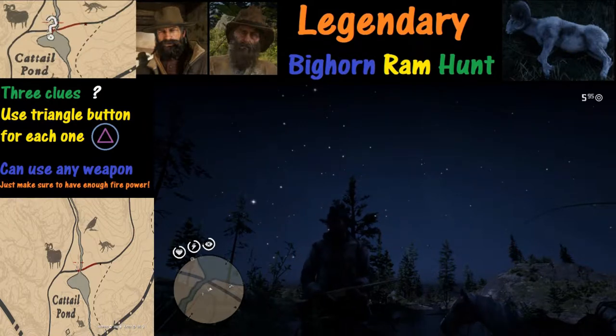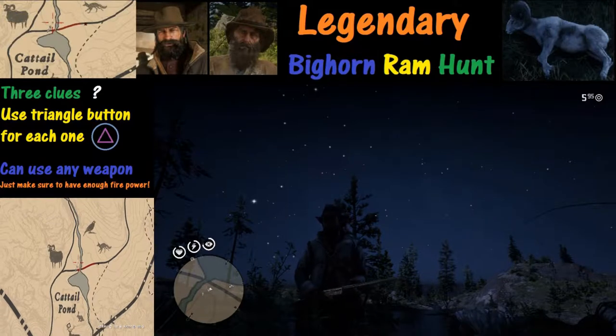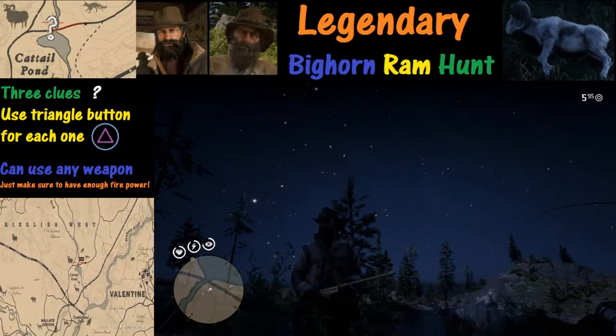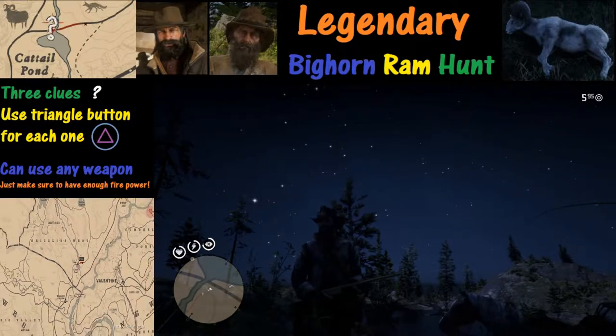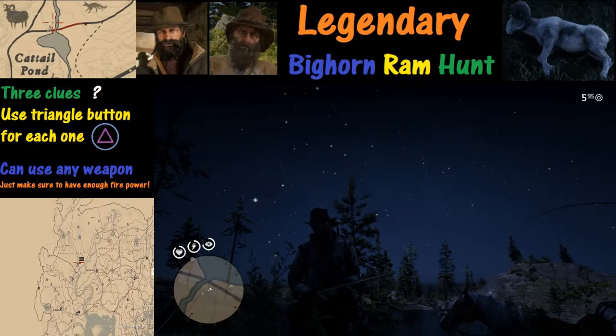Welcome to Red Dead 2 and thanks for joining us. Today we are hunting the legendary Bighorn Ram. There are going to be three clues we're going to have to look for. The first one is the most difficult to find — it's the white question mark which appears on the map.